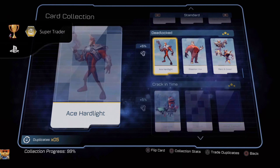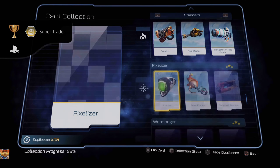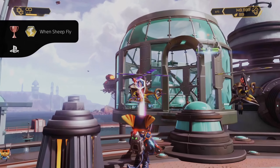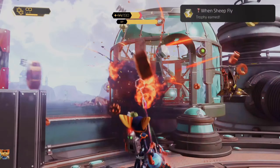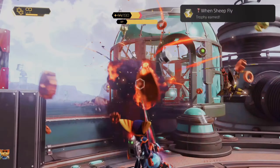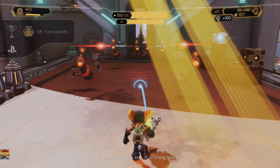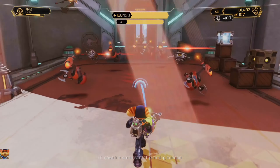Next up, Kalebo Thunder — beat the Kalebo Hoverboard Challenge Gold Cup in less than two minutes and five seconds. Easy one to get, you'll naturally get it. Super Traitor — this is for getting every single one of the cards in the game; this one took a while to get. Next up, this is a missable trophy: 'When Sheep Fly' — you must turn a Blarg helicopter into a sheep. I get this on Challenge Mode, and this is missable, so keep that in mind.